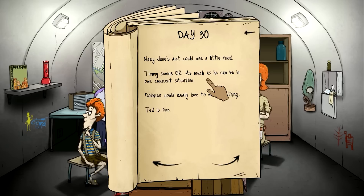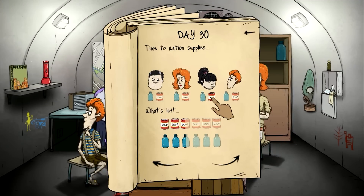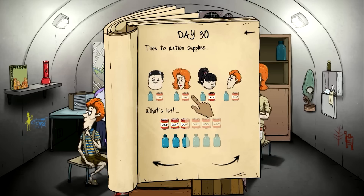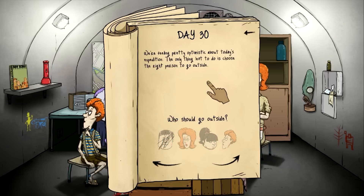Mary Jane's diet could use a little food. She's going to be amazing out on the wasteland looking like that — she's going to be like super scavenger beast! Timmy seemed okay as much as he can be. Dolores needs to eat something, and Mary Jane needs to eat something — and hopefully not someone. She's good to go — we can send her out. Mutated Mary Jane, go get them!